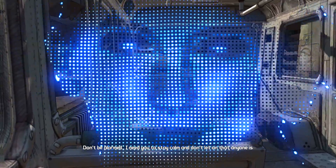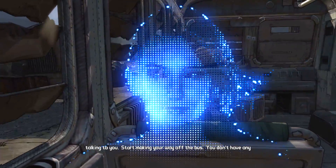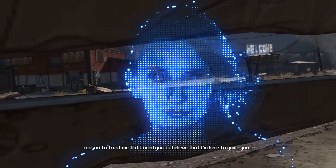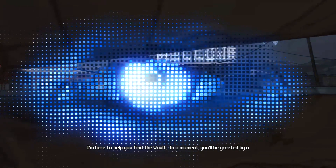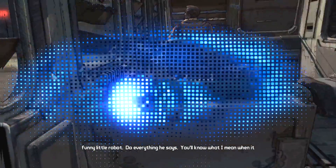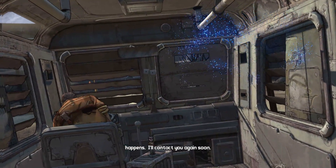The opening cinematic plays — Angel tells us to stay calm and that she's here to guide us and help us find the vault. Angel looks incredible. She says we'll be greeted by a funny little robot and to do everything he says, then signs off.